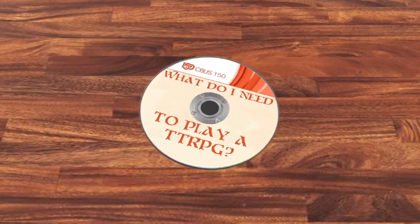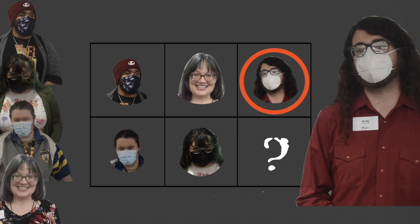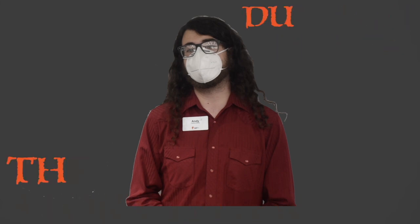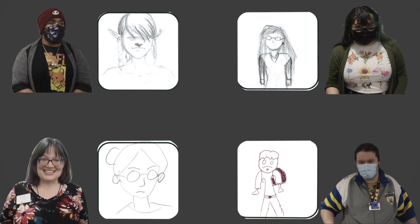How can I play a TTRPG? Step 1: Assemble your party. To assemble your party, decide who will be the game master. All other participants are called the players. The game master is also known as the storyteller or dungeon master. They are responsible for describing the world of the story and applying the results of a character's actions to any given scenario. The players create the characters and control their actions in the story.